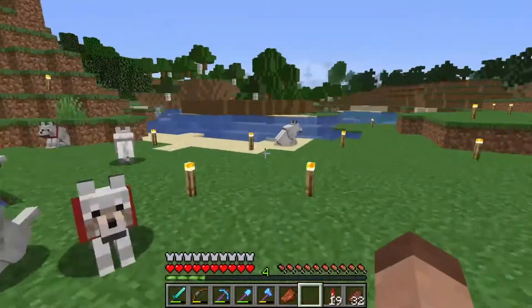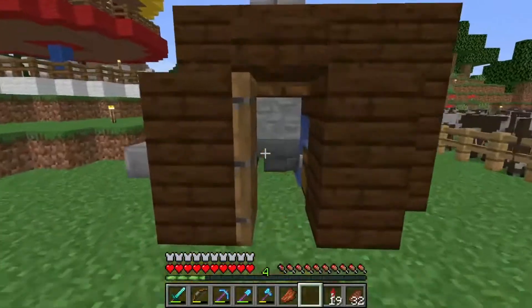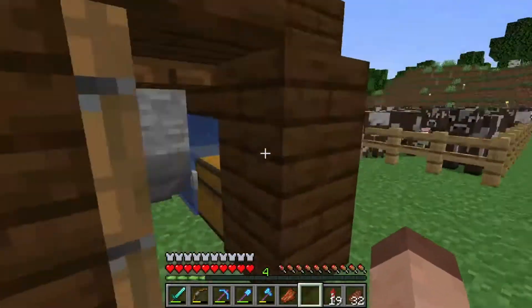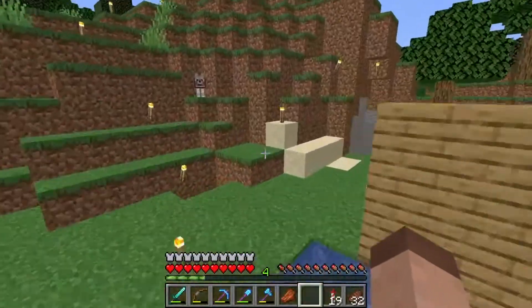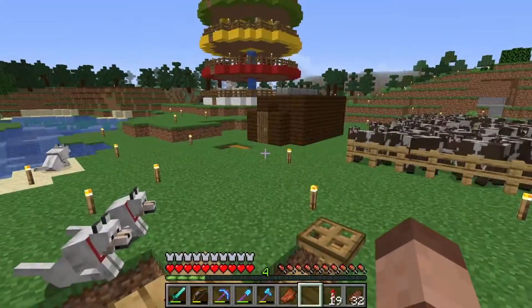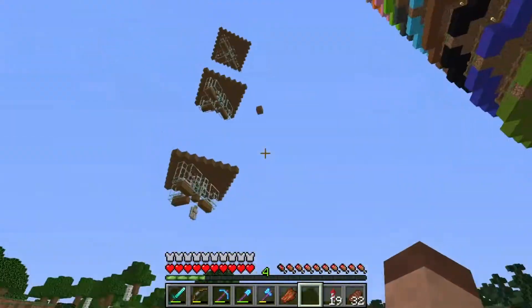That was great. And then I ran out of cobblestone — I was like, right, I'm out of stone, what do I do? Then I thought: if I get a silk touch pickaxe and make an AFK cobblestone generator — infinite stone. Perfect. That fixed that problem. But while I was doing all this, I realized I ran out of iron. I was on less than a stack of iron left. I thought, you know what, I'm going to make an iron farm. So I did.